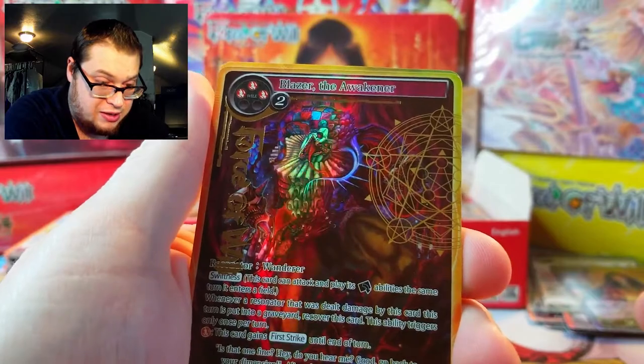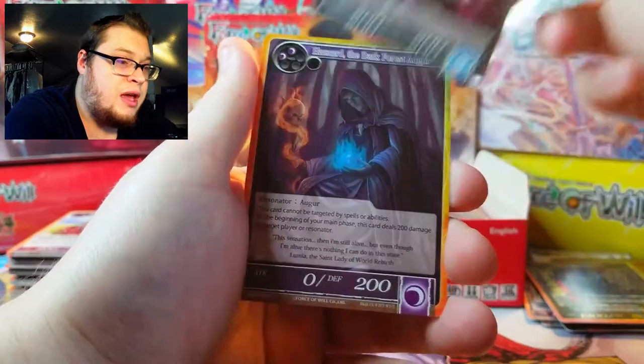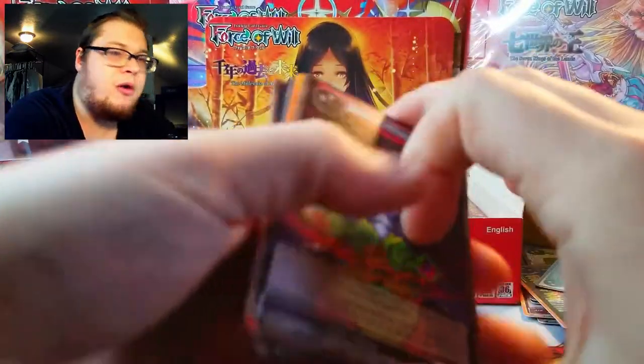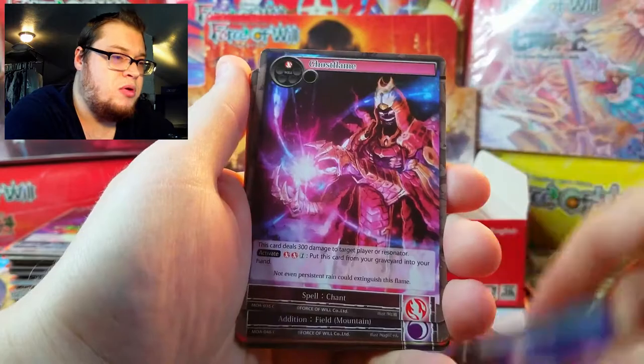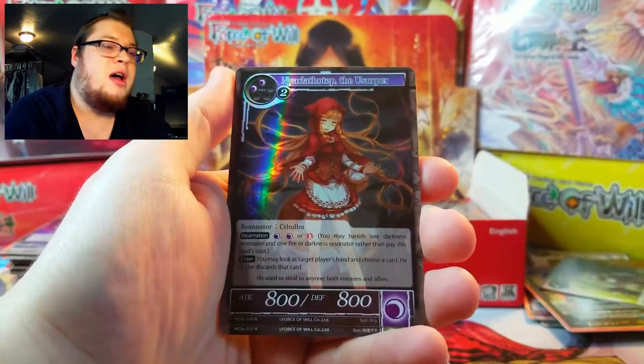And we got a nice foil Blazer the Awakener — can we take a second to really look at his artwork? He's got an insane face. Elvish Oracle, Millennia and Millennia — that's our rare. Let's go over to our little rare pile.